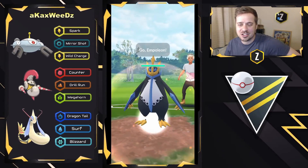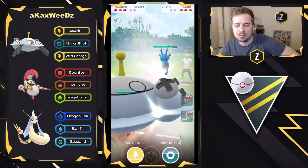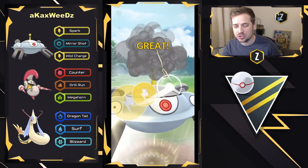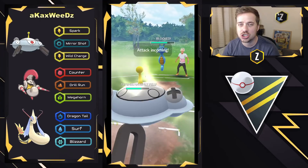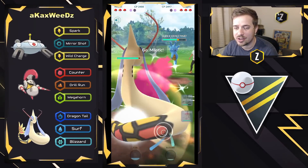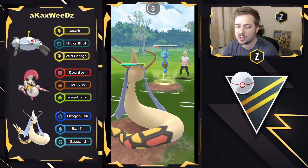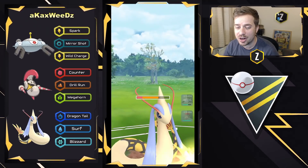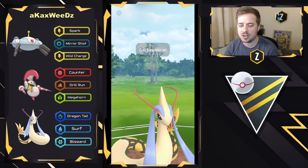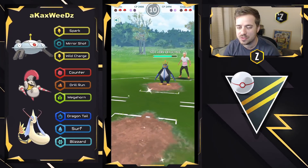Moving into the next battle — Magnezone on the lead versus Empoleon. Pretty good matchup considering how much damage Wild Charge will do. We see a swap into Kingdra, which is a big tell that this is Empoleon Double Dragon — so having Milotic with Dragon Tail in the back is gonna be very nice. They go for Wild Charge, getting neutral damage and a shield. They try to swap into Milotic to catch the charge move. Milotic comes in and absolutely shreds with Dragon Tail, but has to watch out for Outrage. Milotic barely holds on through an Outrage plus Dragon Breath and fast moves it down — a single Surf gets off, but Empoleon's Waterfall does enough that Milotic goes down to the next charge move.